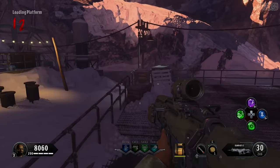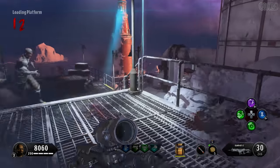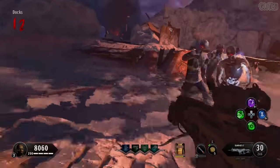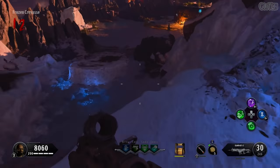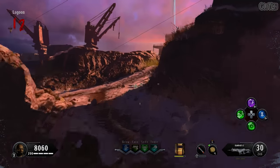The first target can be found directly above this doorway in the loading platform area. When you hit the target correctly, you'll hear it ring. Now if you miss any of these targets, you'll have to restart with the very first one on the next round. So once you hit that target, jump on the zipline to the docks behind you. Then make your way to the lagoon where you can find the second target at the base of the ice slide.